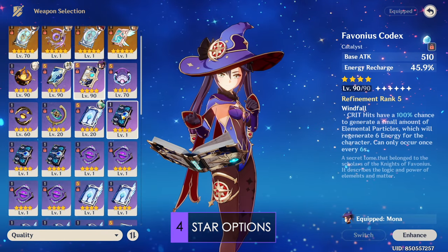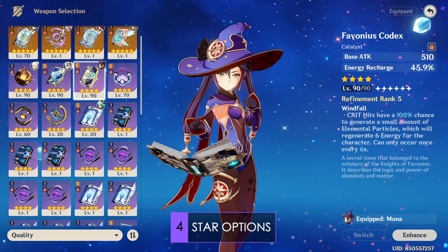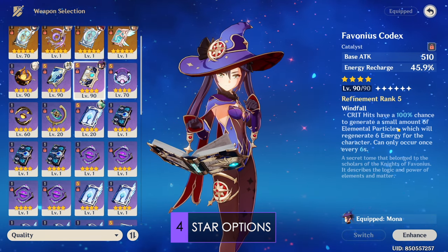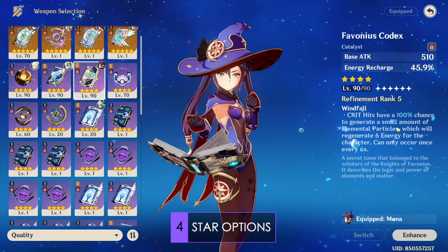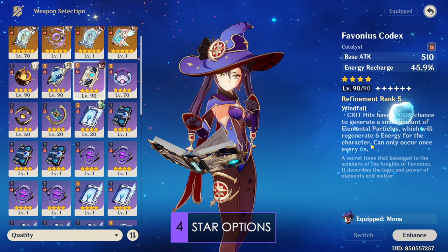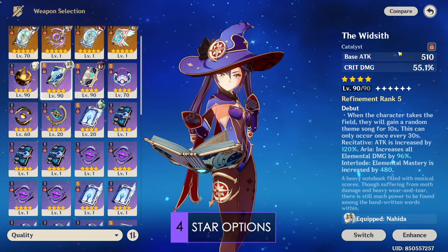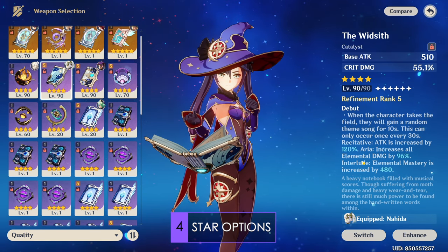My personal favourite on Mona is going to be the Favonius Codex. This won't work for everyone, as it isn't the best for Mona's team damage capabilities, but it gives a ton of ER in its substat while providing energy to the whole team. Using this weapon also allows her to lower her own energy recharge requirements due to the frequent white particles and also run an attack percent sands for higher personal damage. For those who wish for Mona to have better personal damage, you can also use the Widsith. It has crit damage as a substat and a situationally good buff that is often better than any of the 5-star weapons.